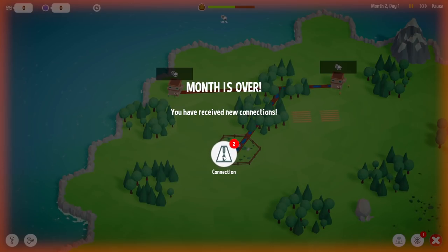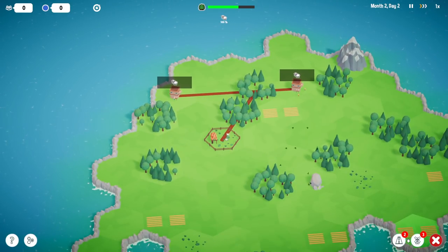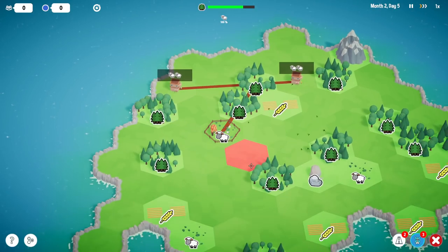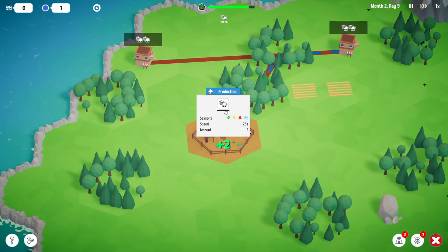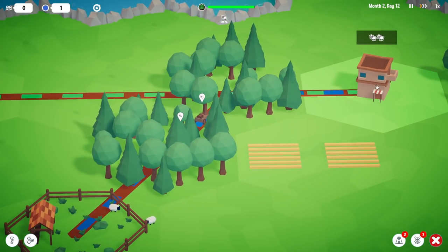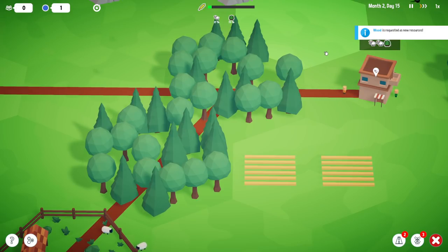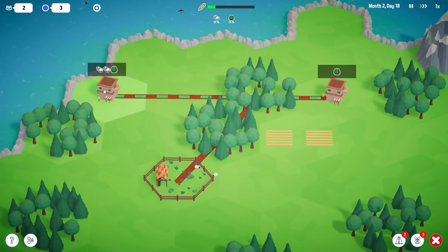Every month we get new stuff — new connections and new trade nodes to build more things on. We can get one of these resource nodes; it cranks out resources. We're on sheep right now, so we put it on a sheep field. These guys want sheep, so let's build a connection to deliver the sheep. The puzzly part is we can only have one city connection, so we route it carefully to deliver where they need to go.